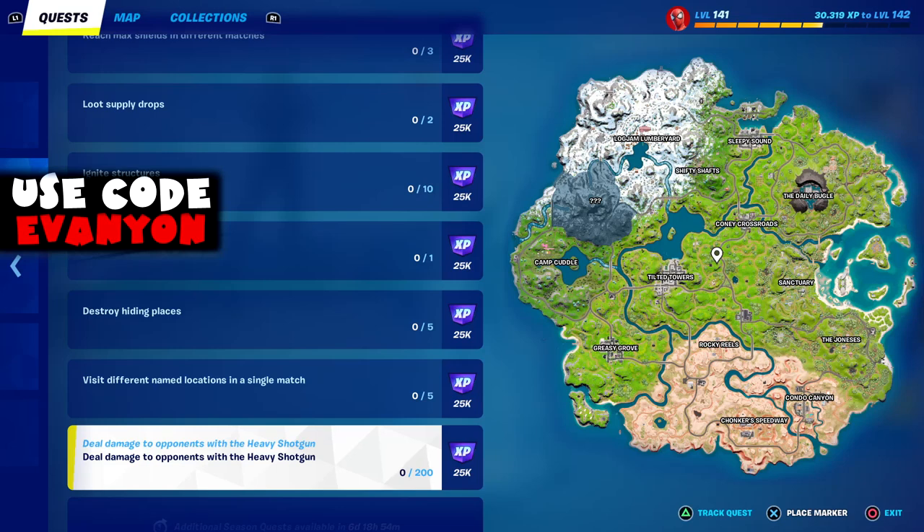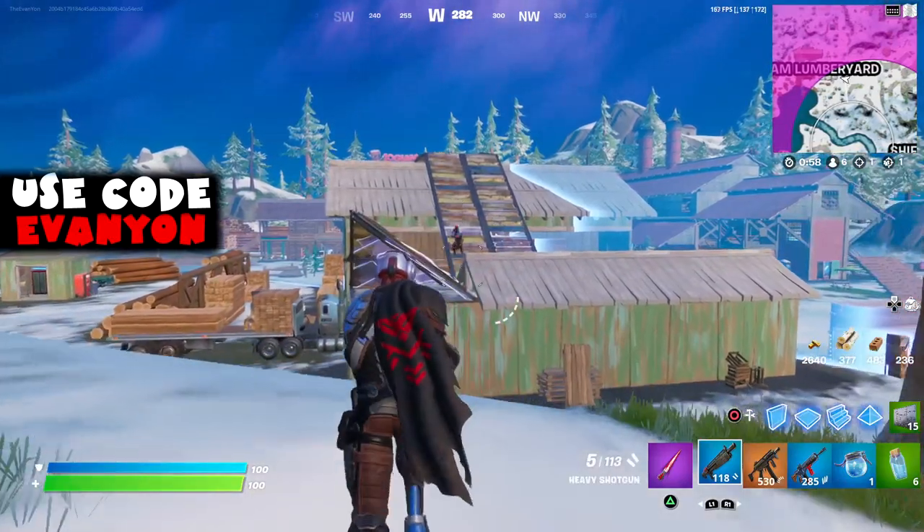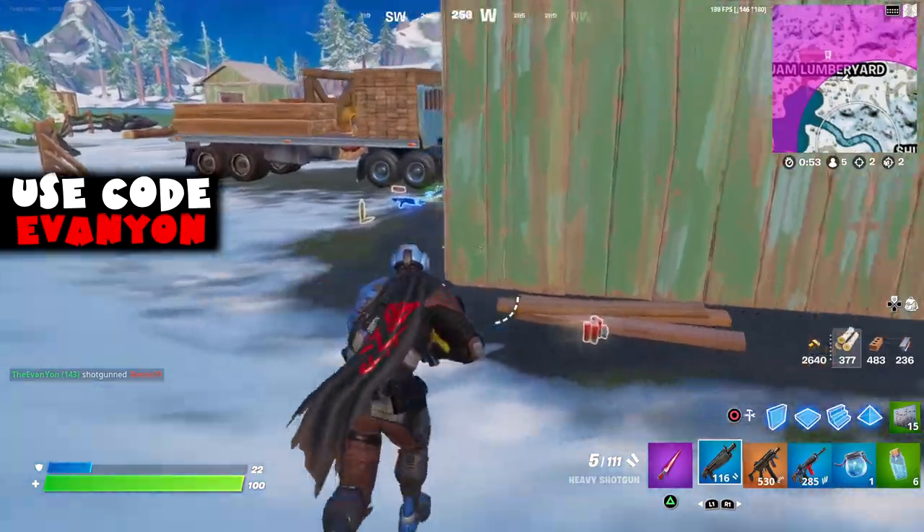And lastly, deal damage to opponents with the heavy shotgun. They're bringing back the heavy shotgun, but it's kind of weird right now — you have to really aim in and you can get a lot of distance with it. You need to do 200 damage.